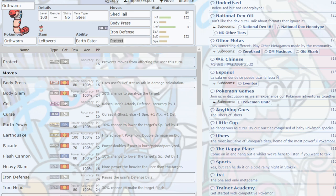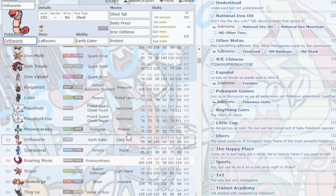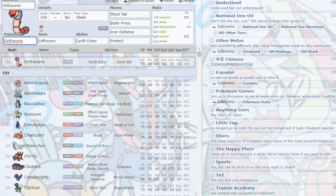Orthworm. I have a video on this Pokemon before if you want to check it out. Running Shed Tail, Iron Defense, Leftovers for longevity. I changed it up a bit — Bold Nature but Max Special Defense. If you want to look at the full team, check my Dragapult video which has Orthworm and Cyclizar on it. I feel like it's a bit overshadowed but it's still useful.